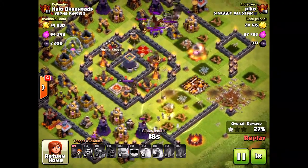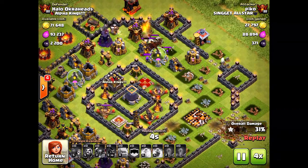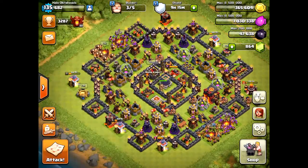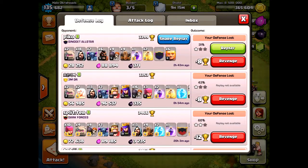Of course I'm going to lose my gold and my elixir, but at this time I'm only upgrading walls so it's not a big deal — I can use my gold immediately. He got in, I lose some trophies, but no big deal. Again, this base I just found it and I'm just trying it out, and I think it's going to work great for protecting my dark elixir — that's the key.